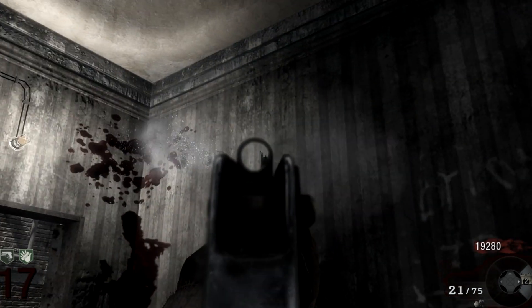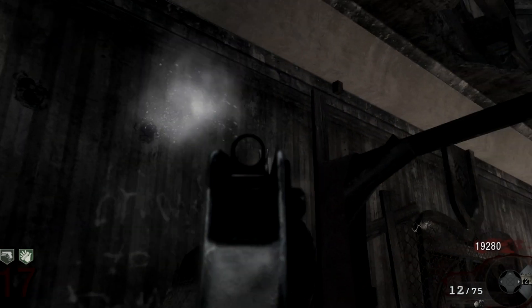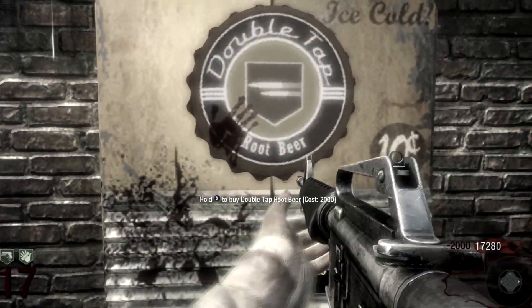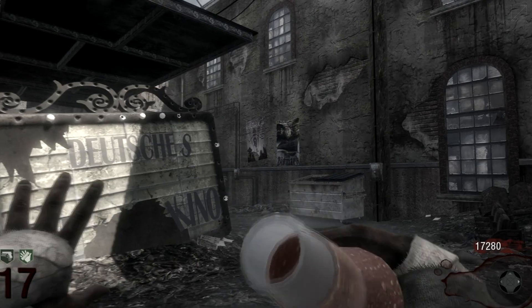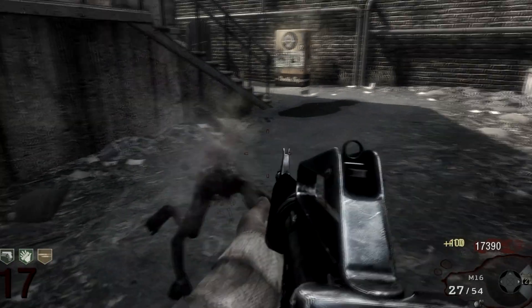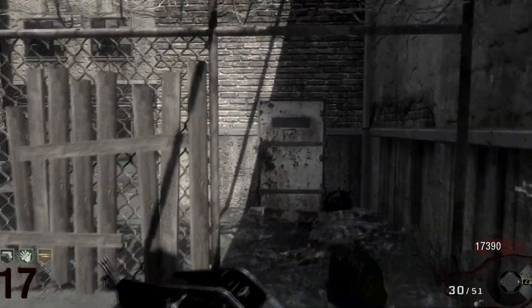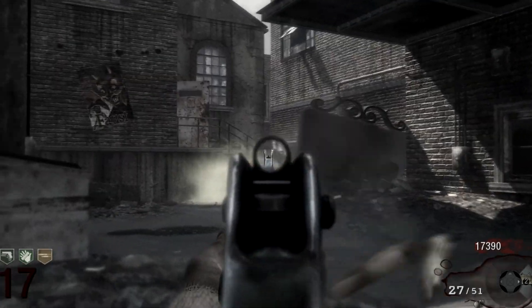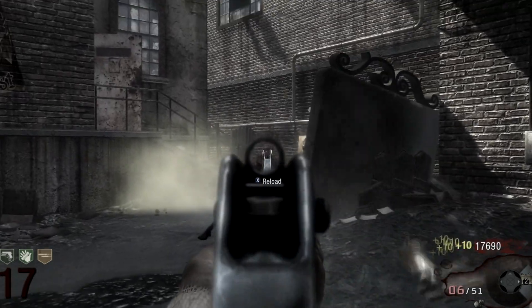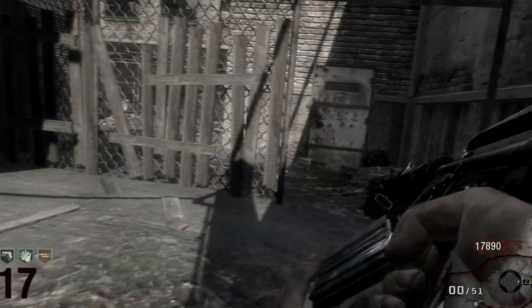Compared to the assault rifles available in the mystery box, it has low damage. As such, it is often avoided unless conveniently close by — as it tends to be in Kino der Toten — or when need exceeds greed. However, still of sufficient use in the first 15 rounds due to easy headshots with such a controllable recoil.